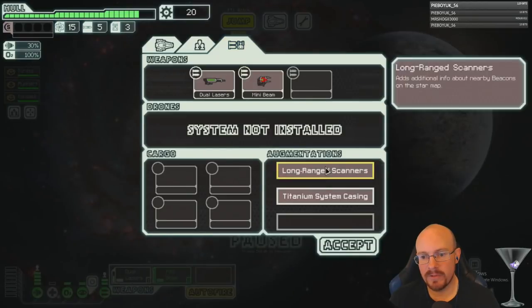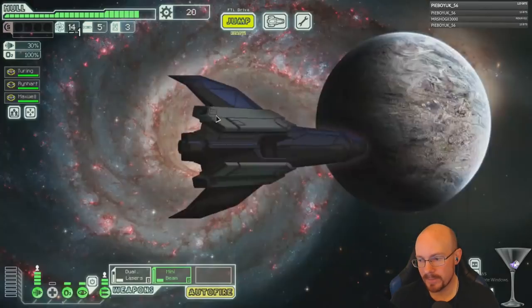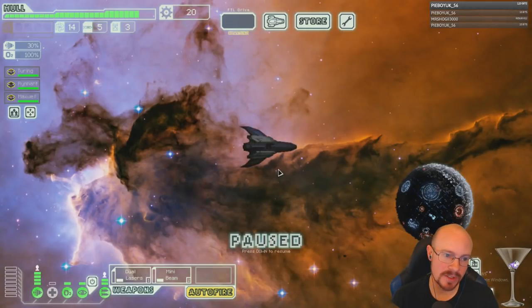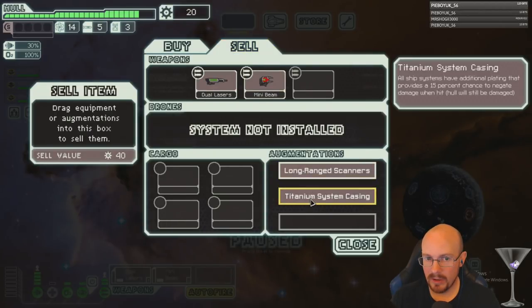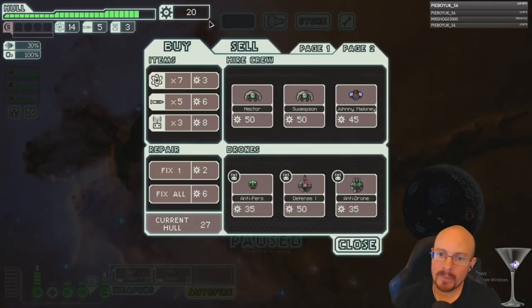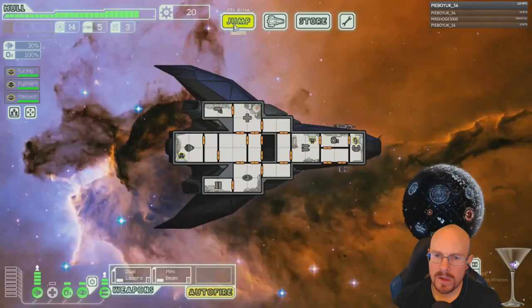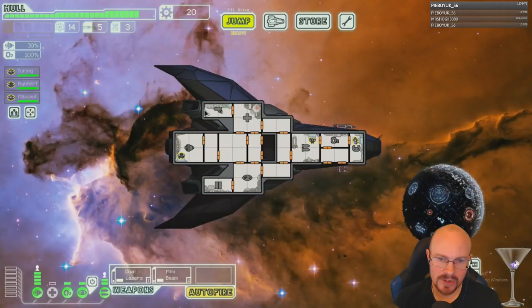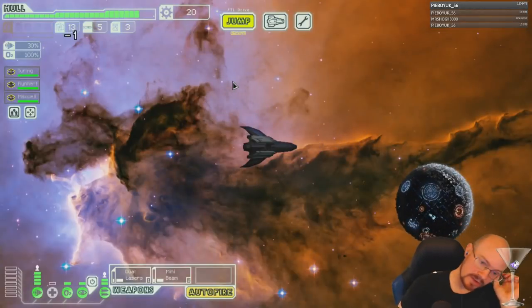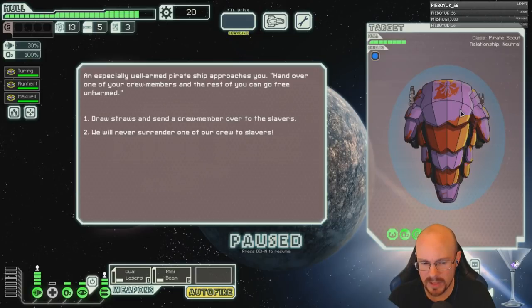At the store I could sell the titanium system casing for 40 if they have something like a heavy laser, but I probably don't want to do that. I could get a burst laser, but I'm just going to save my scrap right now. I'm going to hold on to the titanium system casing because that can actually save you occasionally. I just want to get as much scrap as possible to get shields as quickly as possible.